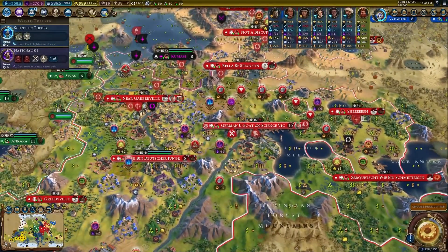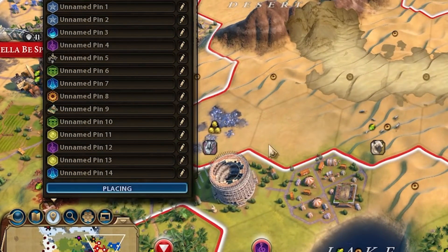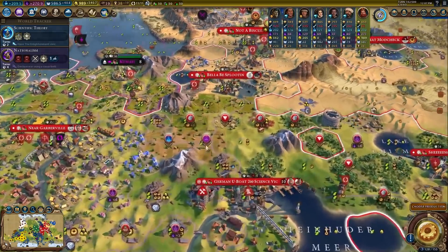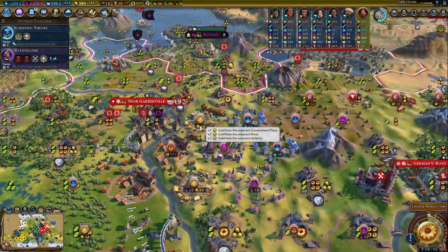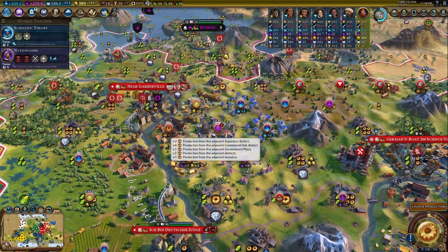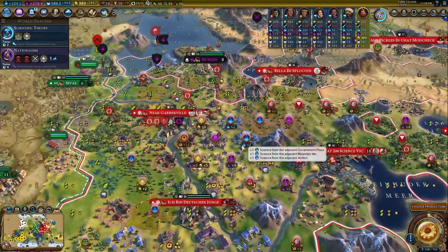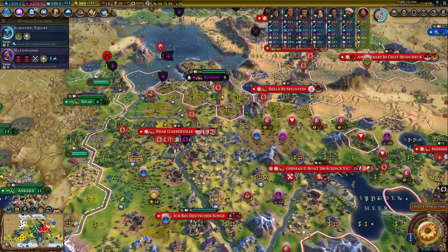As you can see here, there are pins everywhere. Detailed Map Tacks — there's already a feature baked into the game called Map Tacks where you can add a pin on the ground and plan out your empire. But what Detailed Map Tacks does is it also calculates the adjacency yields you would get from what you're planning. It shows you all the different yields and adjacency bonuses just from the map tacks, which I think is probably one of the best mods in the entire game. It's insanely useful because you can plan your empire based off of that.